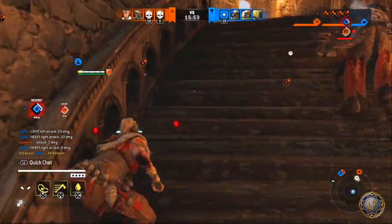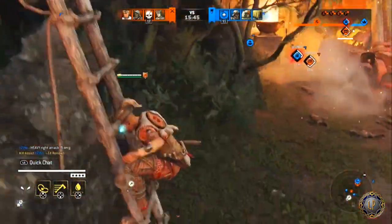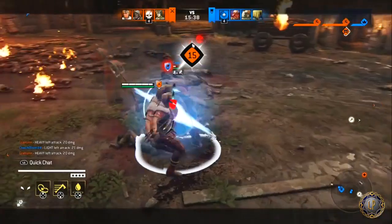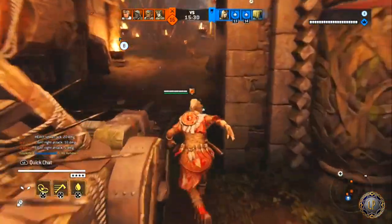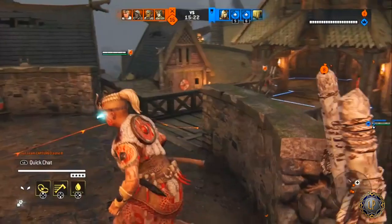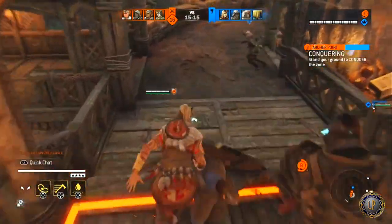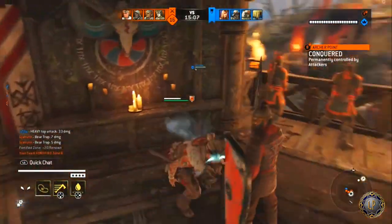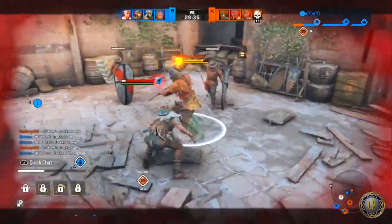Pre-pounce: Predator's Hunger, Predator's Mercy, and Wildcat's Rage — holding the respective command (Square on PS4 for the former, R2 on PS4 for the latter) will cause the Shaman to hold position in preparation for the pounce at no cost. For pounce mix-ups, Predator's Hunger and Predator's Mercy can be canceled into Wildcat's Rage with R2, and Wildcat's Rage can be canceled into Predator's Hunger or Predator's Mercy with Square. Also, if a target is outside normal leap range, the Shaman will sprint before initiating the leap.